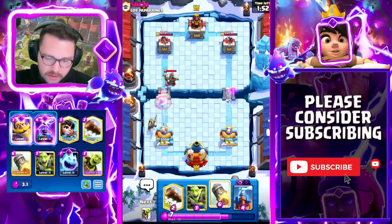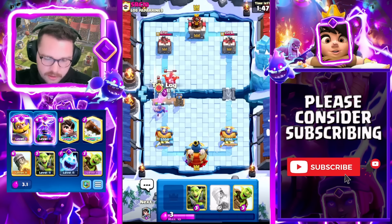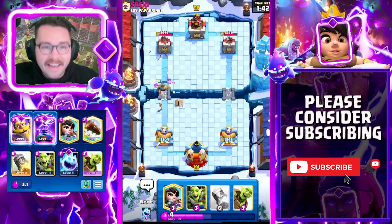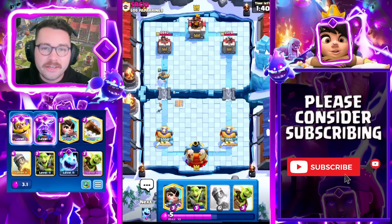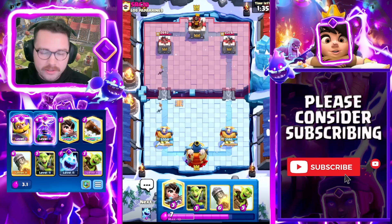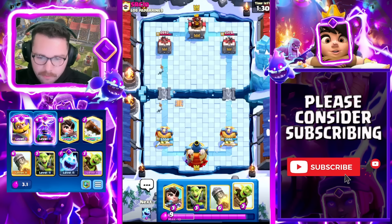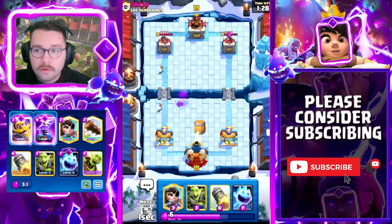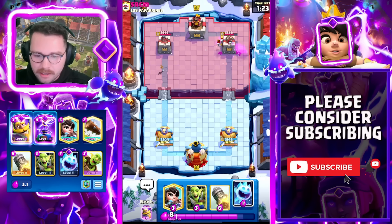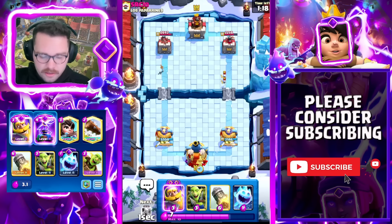He has Expo and Mortar, which is really really weird. He gets a little Prince down but that's not going to do anything. The whole point of this video is to show you how to play Log Bait against unorthodox decks as well as meta decks. Log Bait really thrives against unorthodox decks because of its outplay potential — it's so good at getting positive elixir trades.